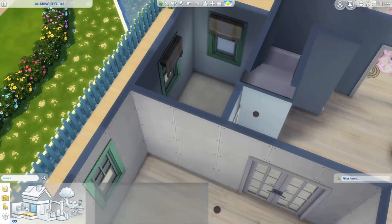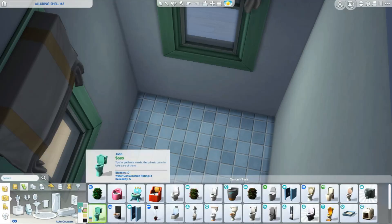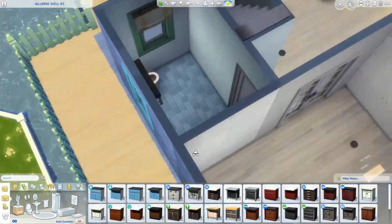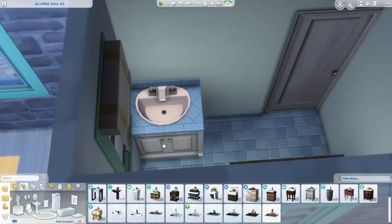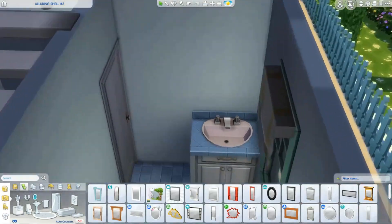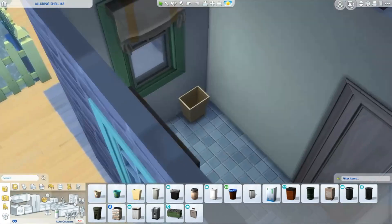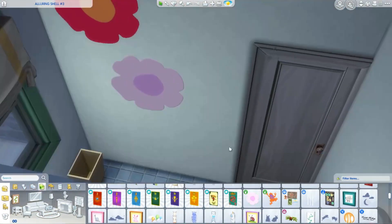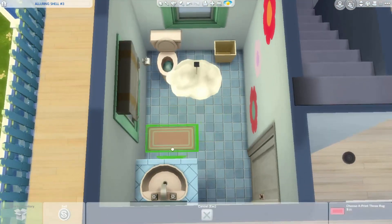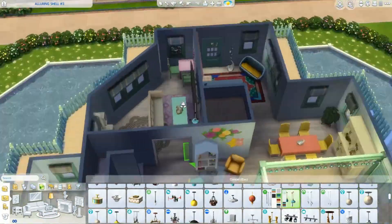Here we are working on the bathroom. I kept it pretty simple, but I did add some pastel colors because we have a lot of pastel colored bathroom items that fit the Easter theme. We have a nice light pink toilet and a light pink sink to match, and I found this mirror — I think it came with Parenthood — that went really well with the theme. I also added little flower decals on the wall, and I thought it looked super cute for a little half bath.